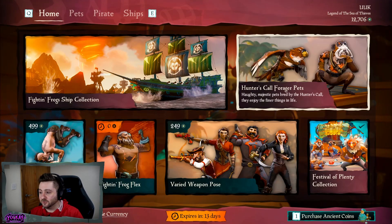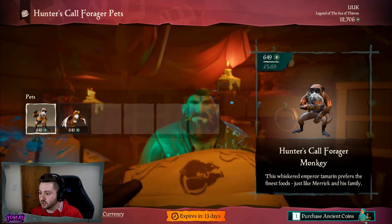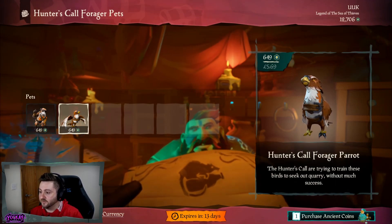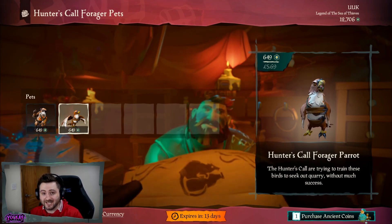For this month we've been given two brand new pet variants. As you can see here, this is a Hunter's Call Forager Monkey and the Hunter's Call Forager Parrot. So two pets this month, 649 Ancient Coins each.